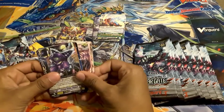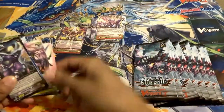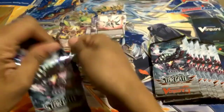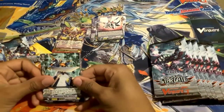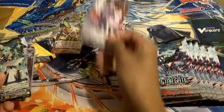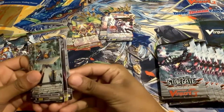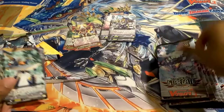Let's see what we got back here — we have a Nova Grappler Stride, and do we have the new Messiah Grade 2? That's a rare! I need to focus on that — it feels shiny. Actually it's not shiny enough, it's a Star Bear Grade 1. Long column — almost knocking over the camera. Also a Nova Grappler Grade 1.